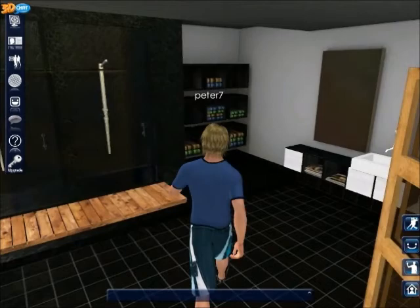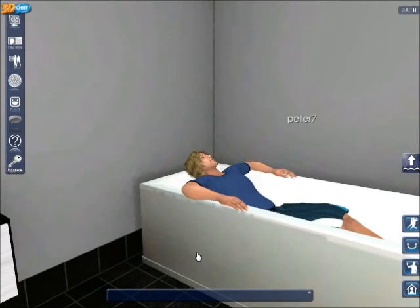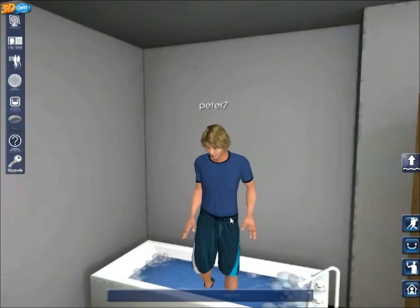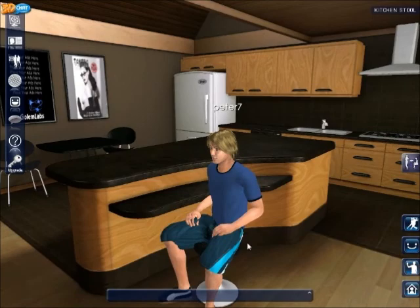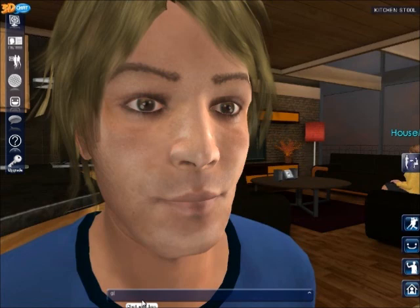Now we'll go and see if we can take a bath this time. Hop in the bath — ah, that's better, good to relax. Could have taken my gear off but you never know who's watching. Just click to come out of it. Yeah, so this is my little place — not a bad little place. And of course you can type in the box.